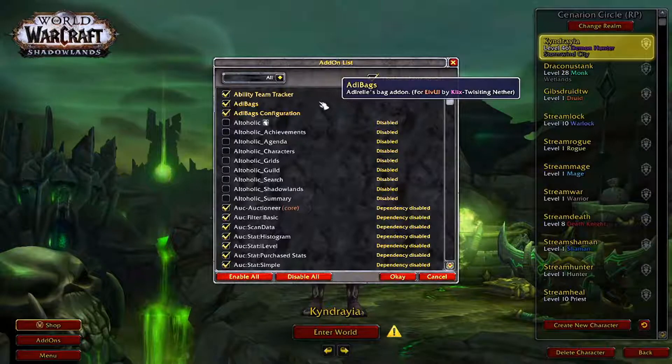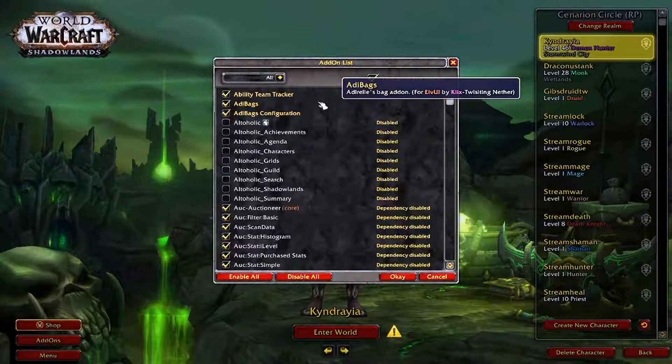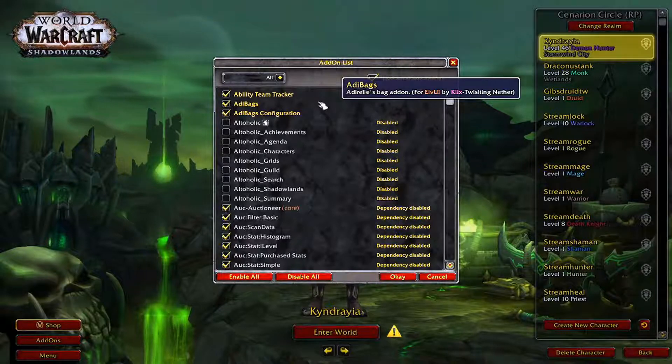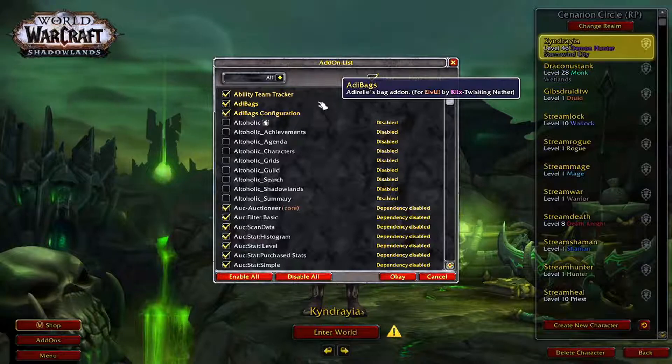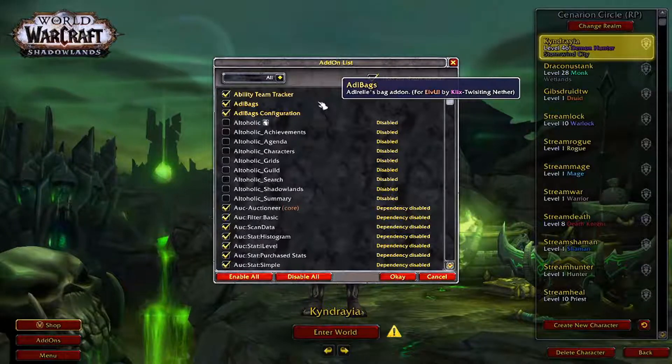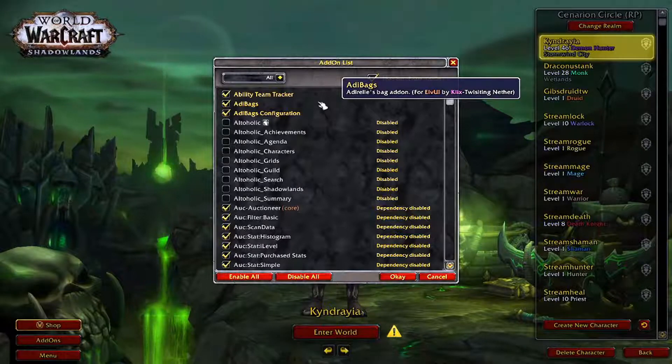The next one is Addy Bags, which gives you a new layout for your bags to make it more customizable. The presets are pretty good — it will automatically sort weapons, armor, and junk into separate bags so that you can quickly find new gear that's dropped or things you just need to sell.